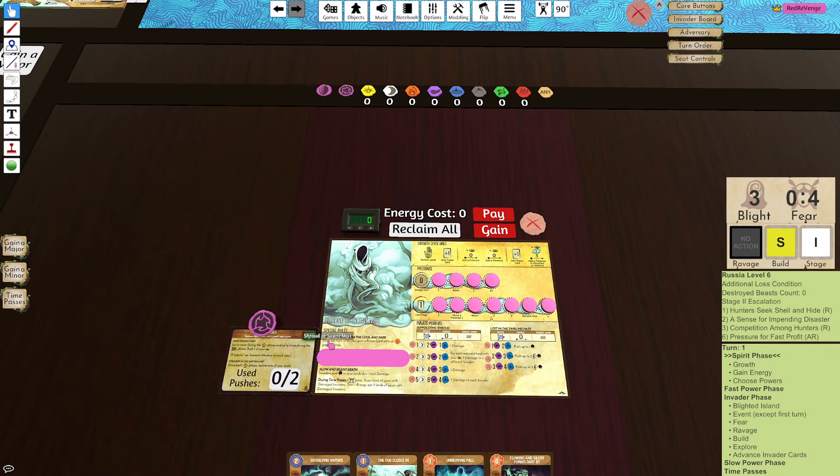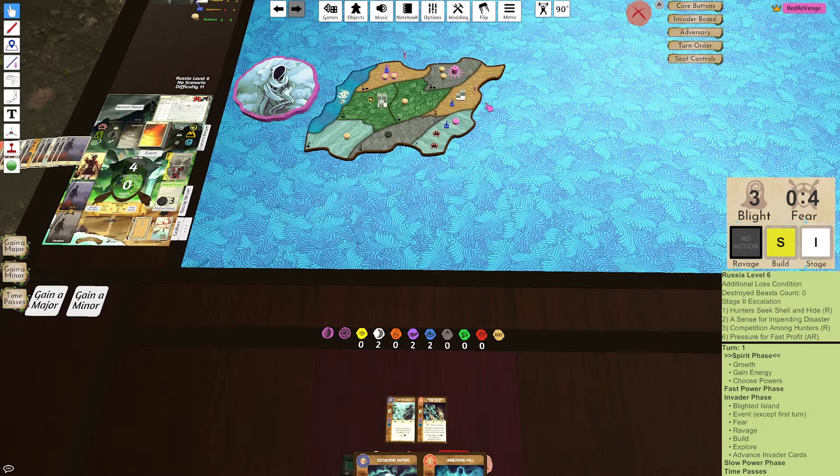We go presence and presence. I think it's the Fog Closes In plus Flowing, right? And then we do Unnerving Pull to defend. Oh, right, we have a defend - so maybe we defend this, defend three next turn. And this allows me to do two damage plus an extra damage, and then we can defend three here, and then take the blight here on F8.